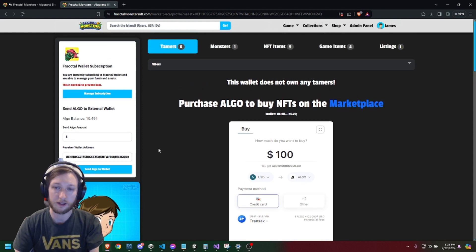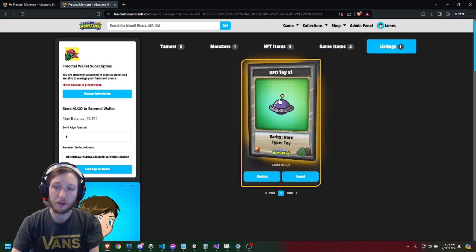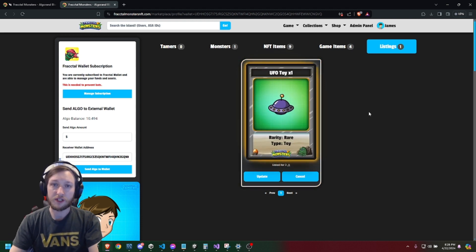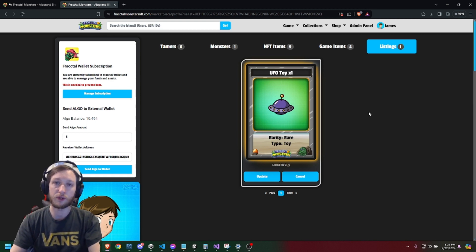That's how the play and earn aspect works in the game. As you play, you're going to be earning tokens and different items through your daily missions, and over time you convert them to NFTs. From NFTs you can sell them on the marketplace for real money. Thanks for watching — you can always join our Discord if you have any questions. We'll have future videos on how to manage wallets and things of that sort.